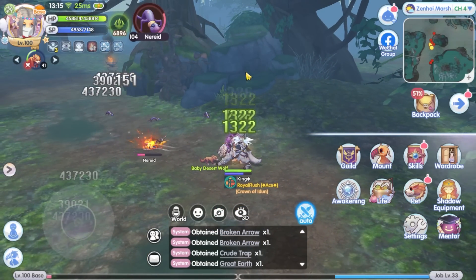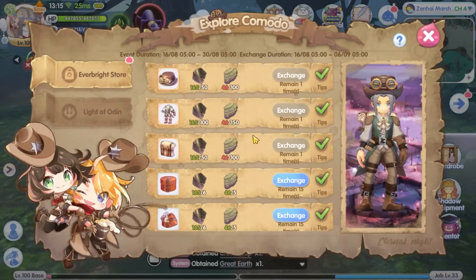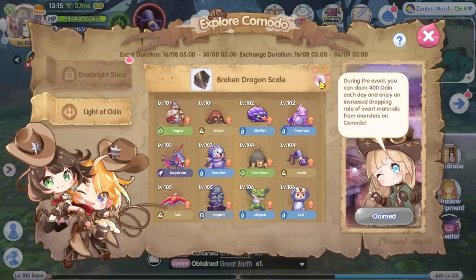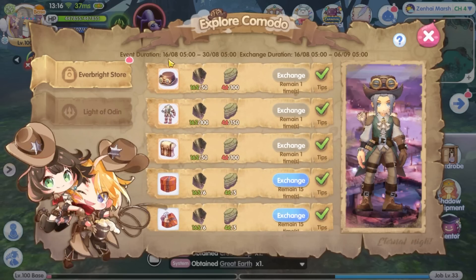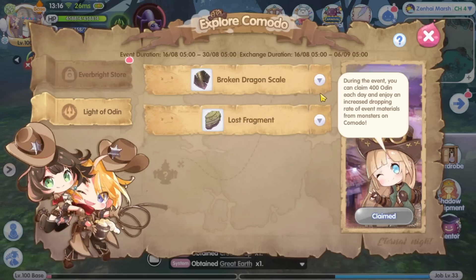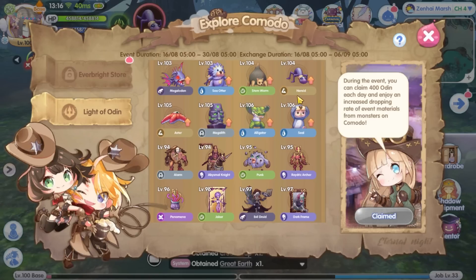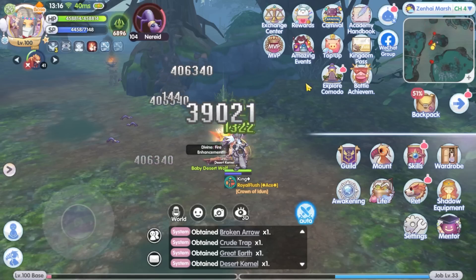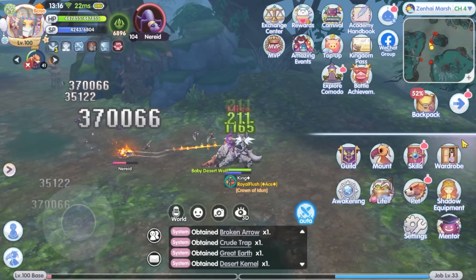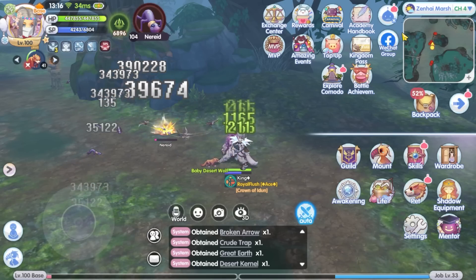Sixth, with the new Komodo Island map, a new event is also available — the Komodo event for the entire month of August. AFK farming monsters on the designated Komodo map to get the event exchange materials, which can be exchanged for limited costumes and various growth materials. ROX official also said that the drop rate is higher when you go AFK in the new Komodo map. If you already get a drop cut in the first few hours after the game finished maintenance, please let me know in the comments below.